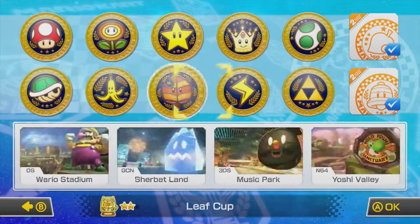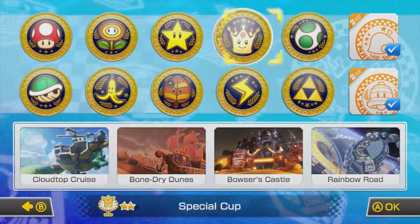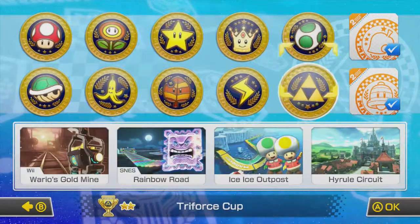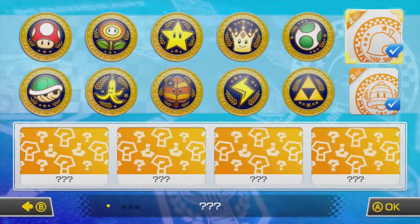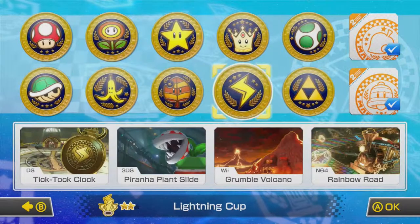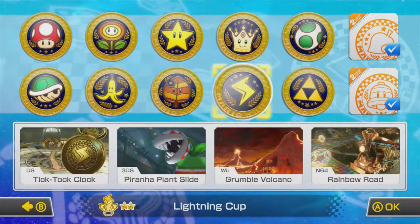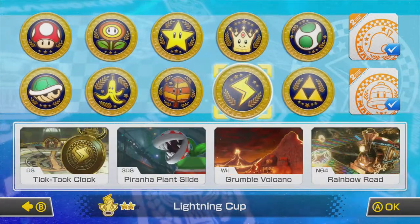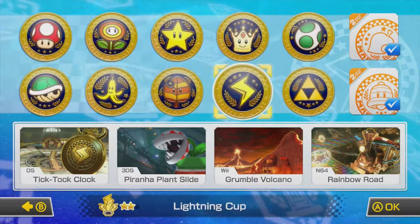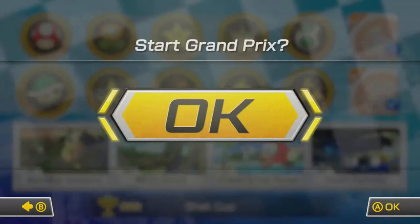Appropriately, Koopa Troopa on the Shell Cup. What we're getting into — these bottom four — the reason I haven't done the ones on the right is because this is the DLC, the first DLC pack. So we're going in order with what comes with the base game first, which are these eight cups. Then we'll do the DLC — these two — and then we'll do these two once they come out. So we're on the Shell Cup. These four right here are all retro tracks, meaning they are from previous Mario Kart games and remade for Mario Kart 8. Each track has a little indicator above it saying like N64, Wii, 3DS, DS. So here we've got tracks from Wii, GBA, DS, and N64. Let's jump into this one.